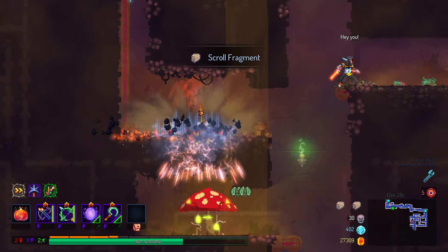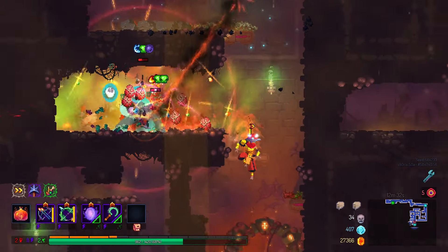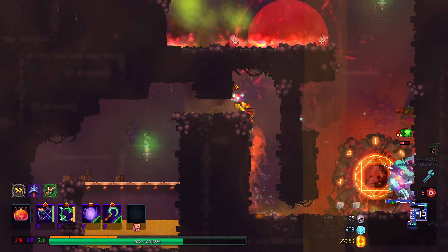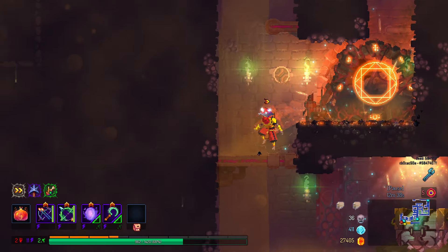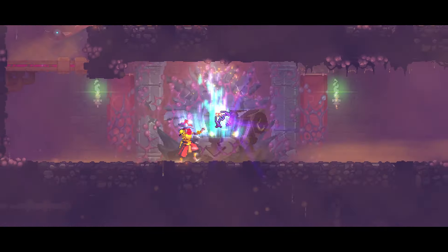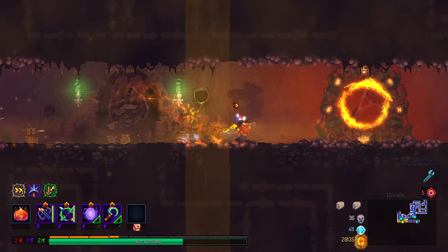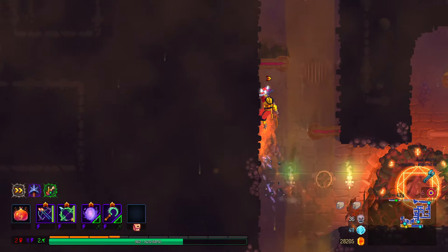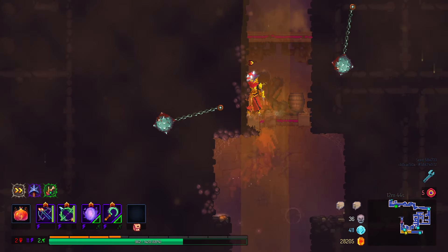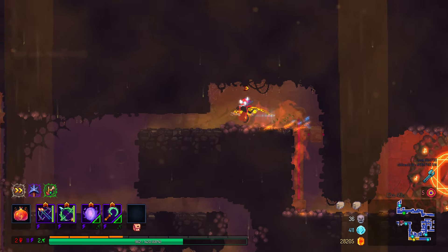Whenever I say bad enemy generation I mean bad enemy placement, but potato potato, right? No cursed chests yet. We could find a mimic shop here in the weapons shop, which would be amazing.